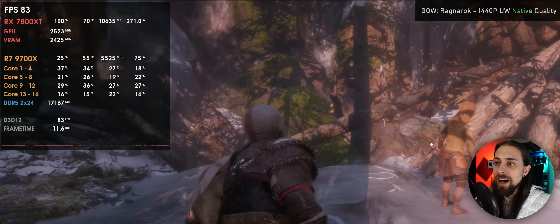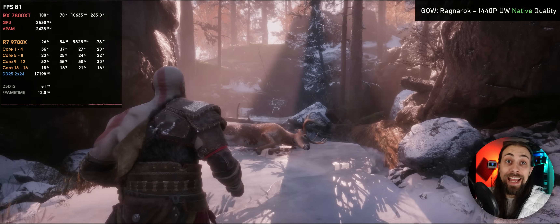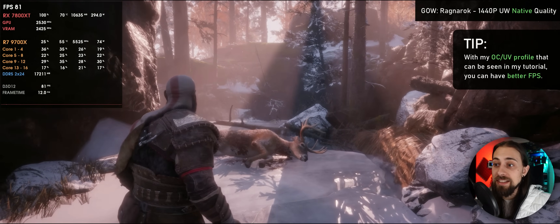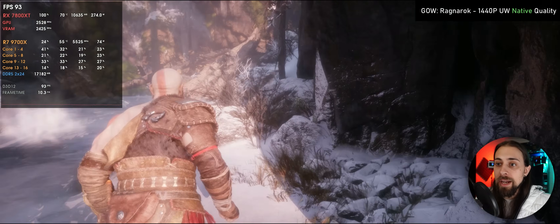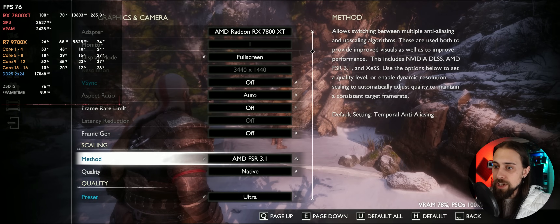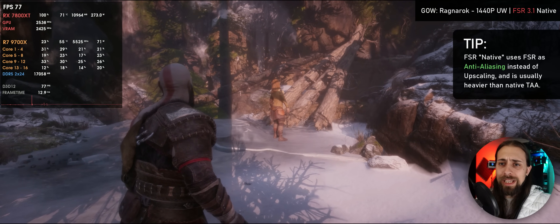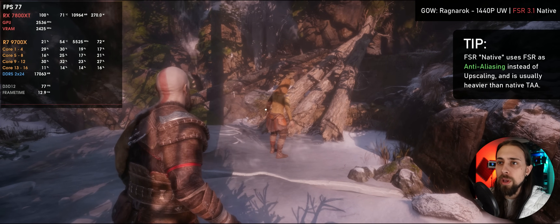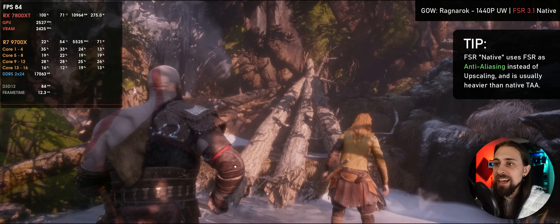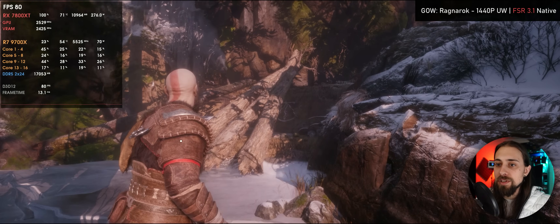Now testing with the RX 7800 XT running temporal anti-aliasing at 1440p native ultra settings — the game runs at around 80 fps, which isn't bad, especially without the card overclocked. Enabling FSR frame generation on native gives us around 80 fps as well, and slightly less with FSR native since it usually costs a bit more performance, but generally gives slightly better quality in some scenarios compared to native TAA. If you can run FSR 3.1 native, it looks really really good.